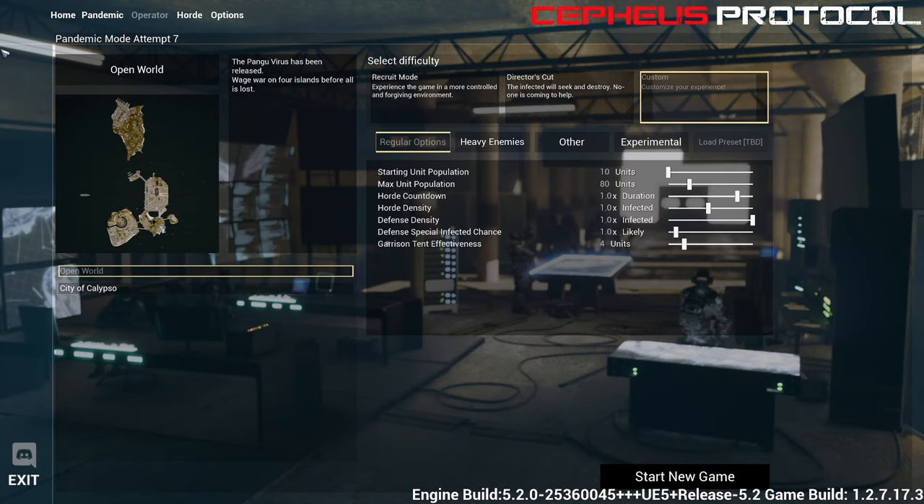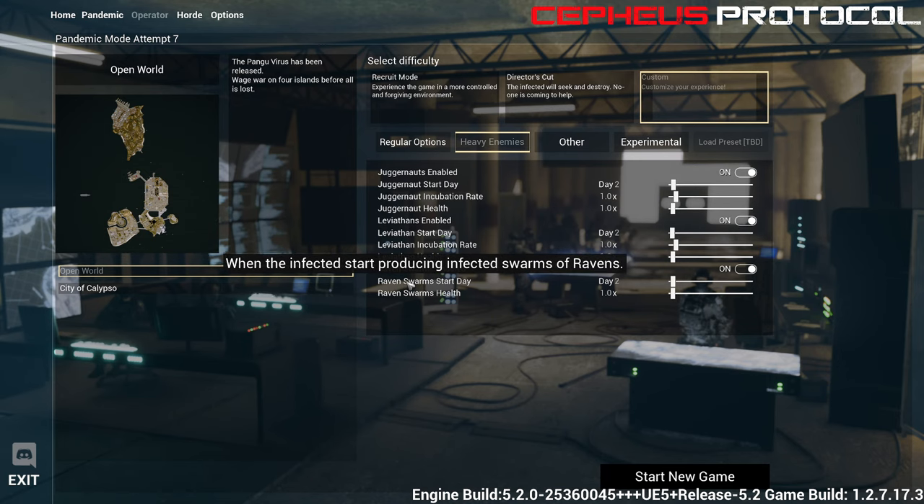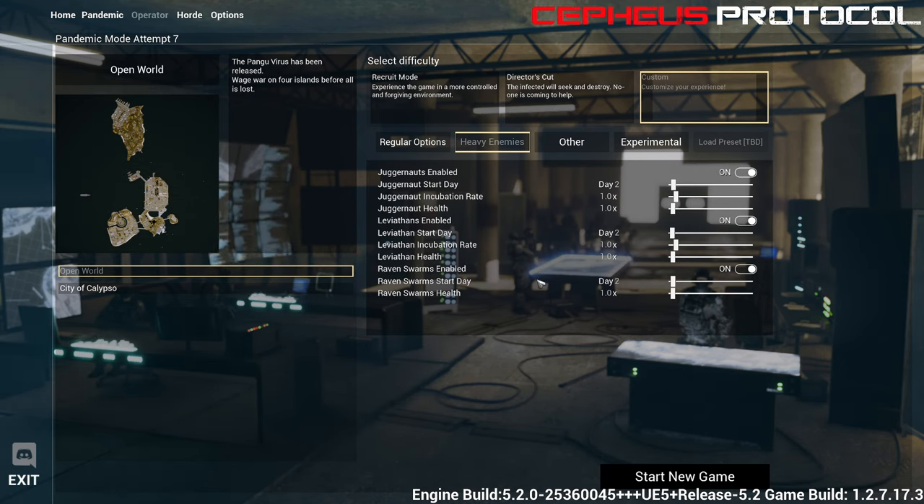I did seven attempts to get to the point I'm at now so I can show you how this actually works. Usually these are just the settings — if you want to start on day two, you can. These are the Raven Swarm, which are infected birds that can spread between islands. There's also the Leviathan, a giant worm creature that can go under the ocean and ground and pop up.